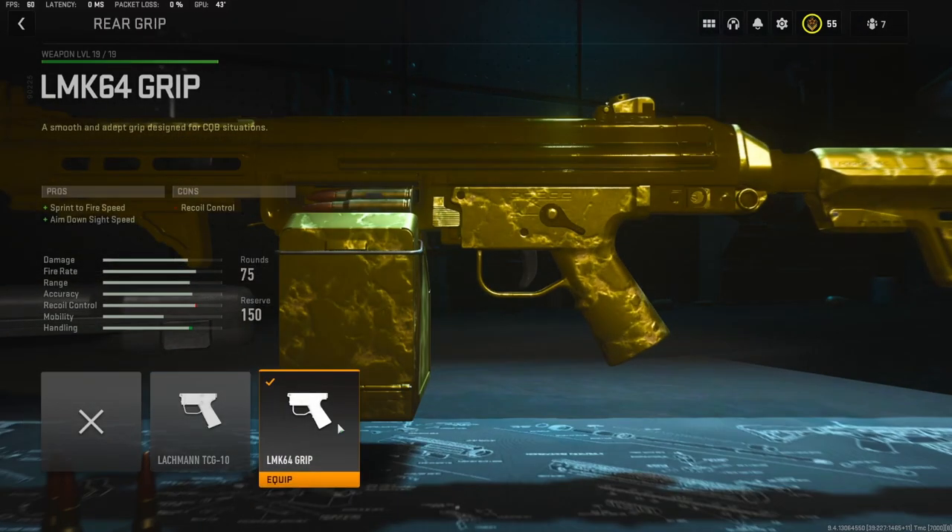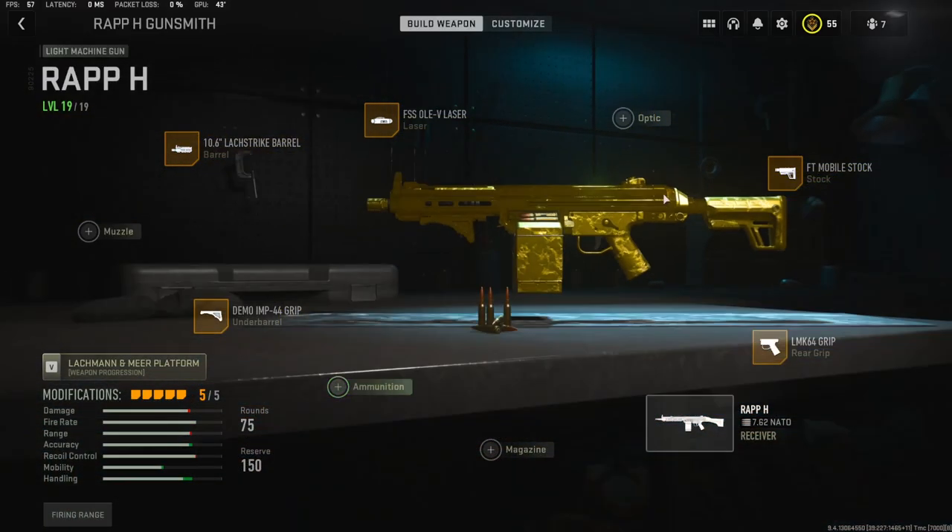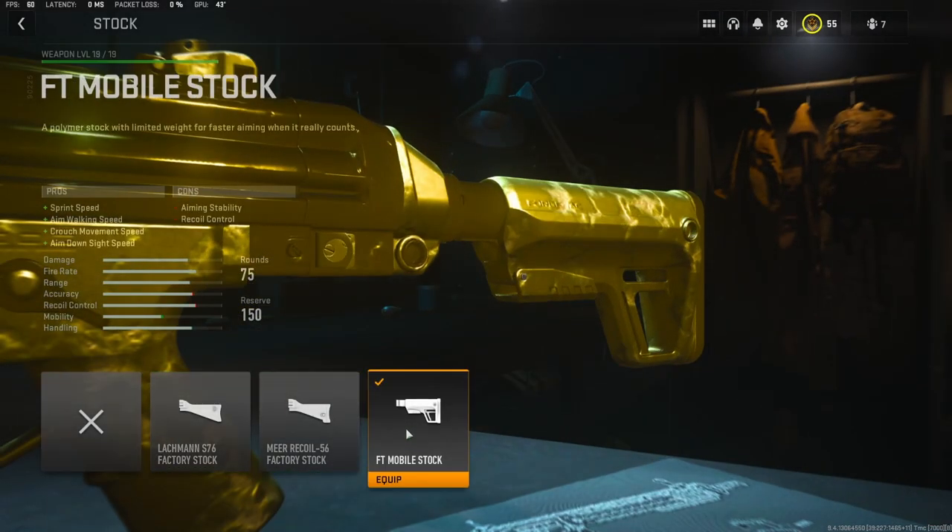For the rear grip, I'm going with the LMK-64 grip — it adds sprint to fire speed and aim down sight speed. And on the stock, I'm going to be using the FT Mobile Stock. It adds sprint speed, aim walking speed, crouch movement speed, and aim down sight speed.